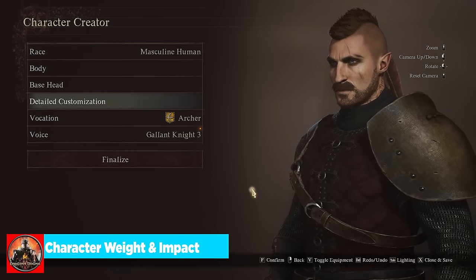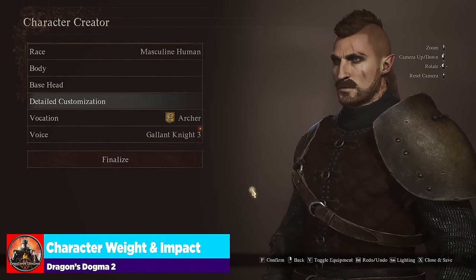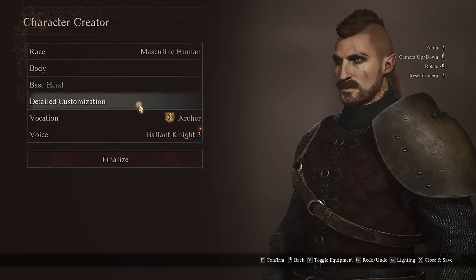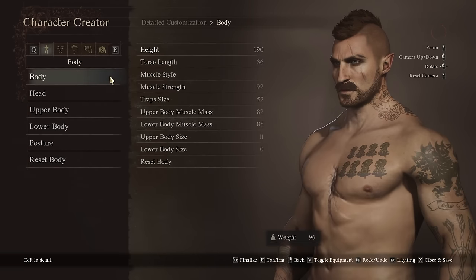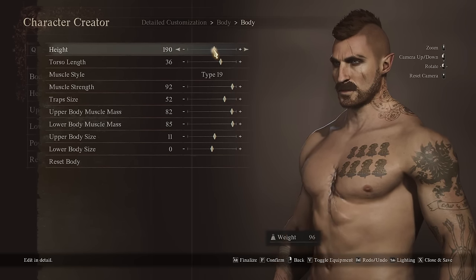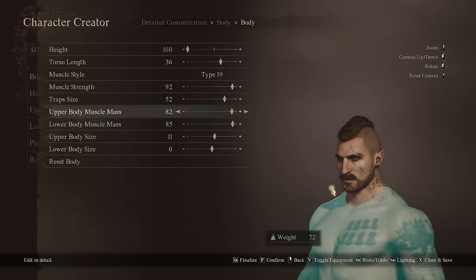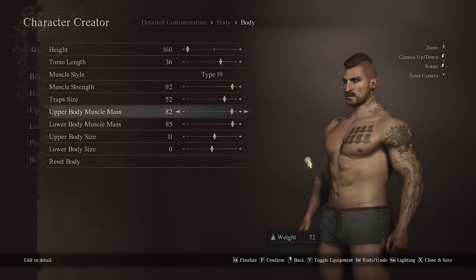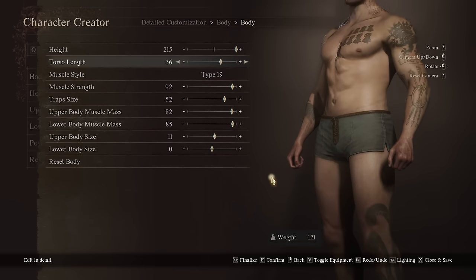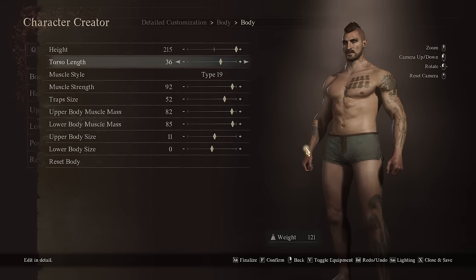Loading into the character creator, we can see my character who looks like he owns a CrossFit gym. Going into detailed customization and then to body and height — right now it says 96. You can drop it all the way down to 72, and now he really looks like he owns a CrossFit gym. You can go all the way up to 121. This is important because height is what's going to dictate your character's carry weight.